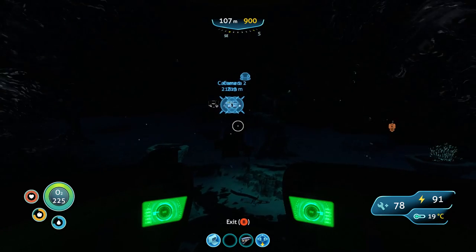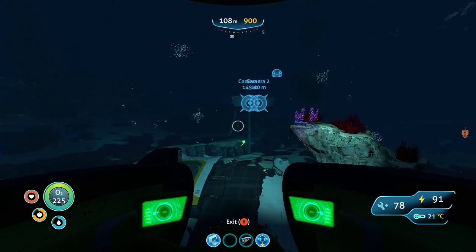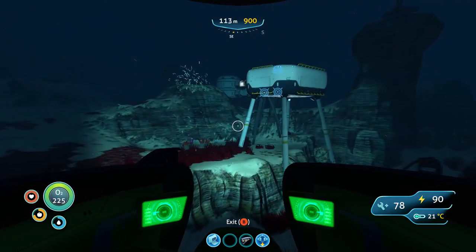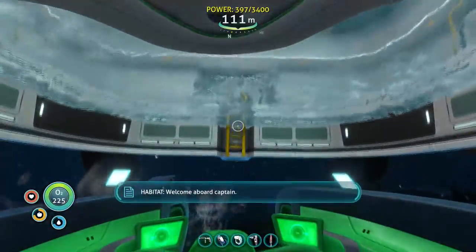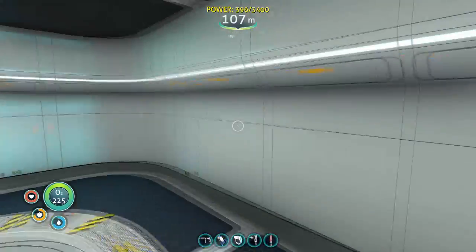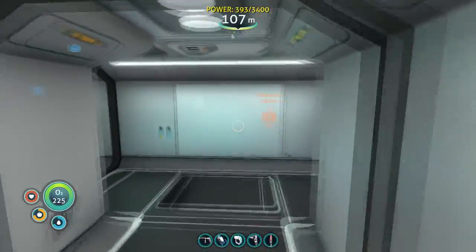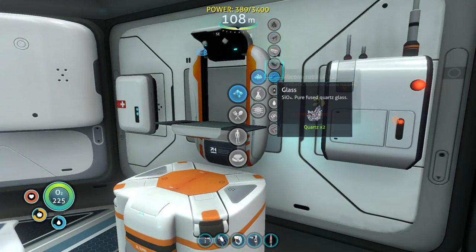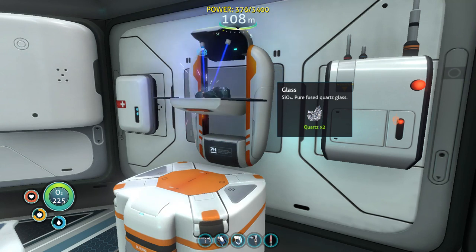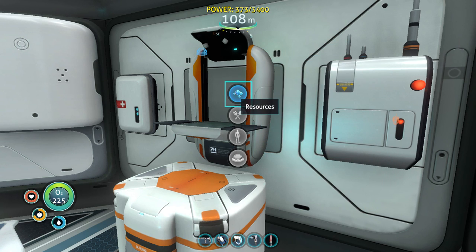I should have all the things I need for the nuclear reactor rods. I just need to turn some of the quartz into glass, and I can make a couple of rods. There's a ton of uranium down in those spooky caves, so that shouldn't be a problem. I already have this stuff in my inventory, so let's just make two rods for now. I've got a bunch of quartz as well. What does it require — I'm missing lead, so I'll just grab two lead.